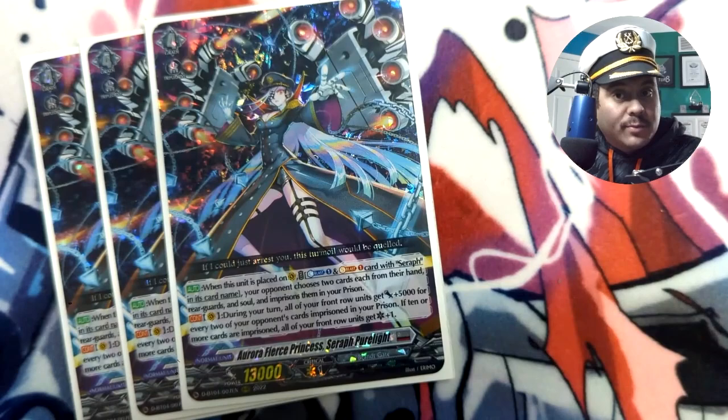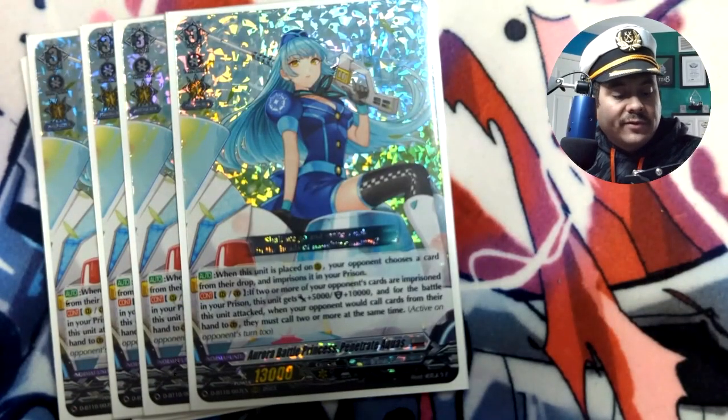Seraph Pure Light can prison up to six cards, and your front row gets 5k for every two cards in the prison. Ideally you want to reach 10 prisoned cards because your entire front row also gets an additional critical — making you potentially lethal at four damage. We're also playing four copies of All Costs, which is a phenomenal card.